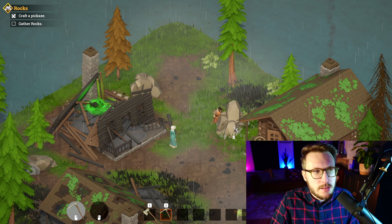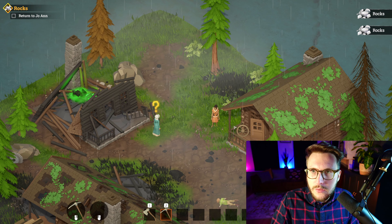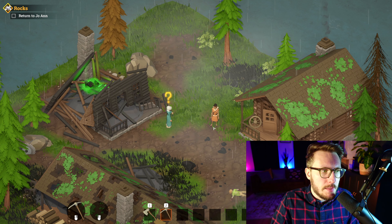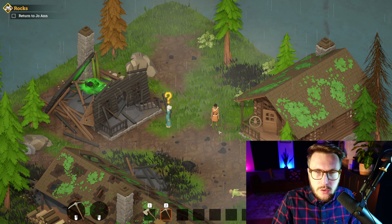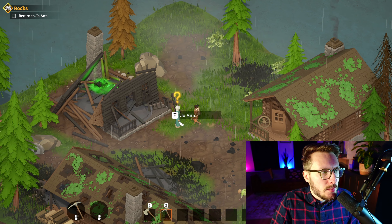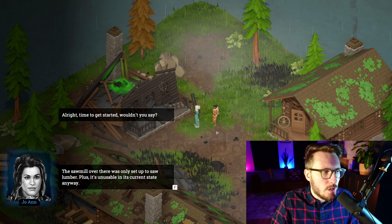Our philosophy here is to give players small tasks that get bigger and bigger from quest to quest. The first quest explains every step. The second quest lets you take slightly bigger steps. The third quest just says 'get this and figure out how to do it' — and you should be able to, because you've already learned the fundamentals. This is our quest and crafting tutorial.